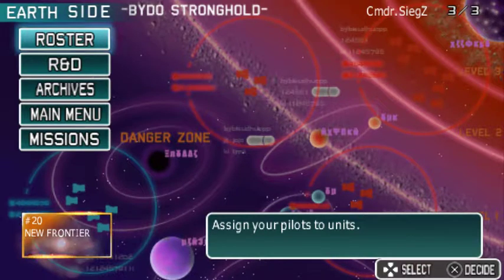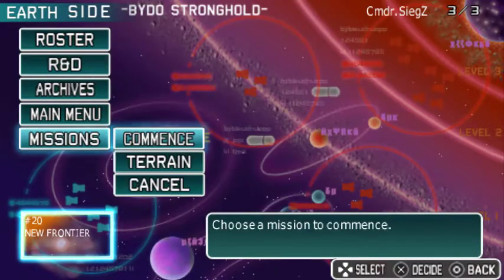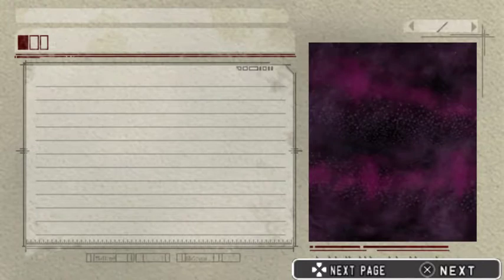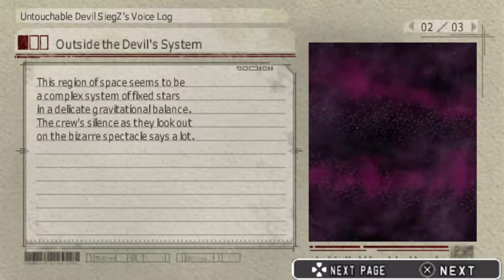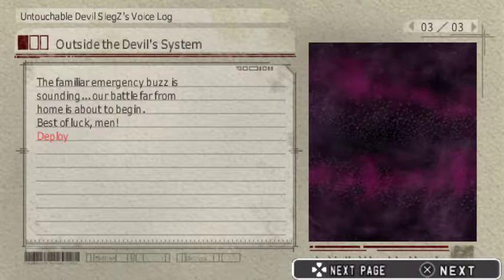Welcome back, one and all, to R-Type Command. Nothing new for R&D since last mission, so let's just roll right into the next one. Outside the Devil's System, we've reached the edges of vital space. Everything looks so different from our home system. This region of space seems to be a complex system of fixed stars and a delicate gravitational balance. The crew is silent as they look out on the bizarre spectacles. With the familiar emergency buzzer sounding, our battle far from home is about to begin. Best of luck, men.